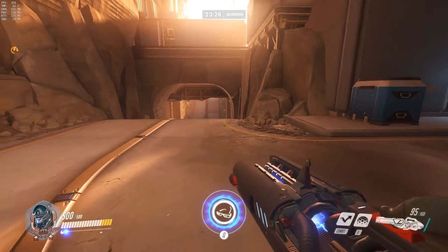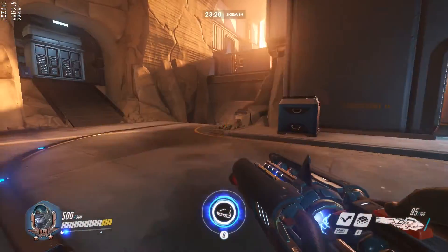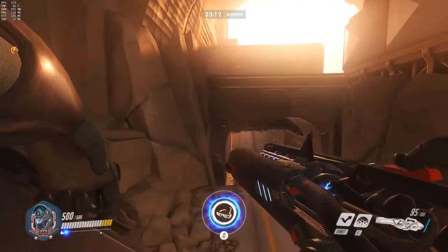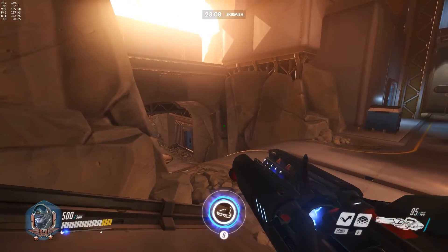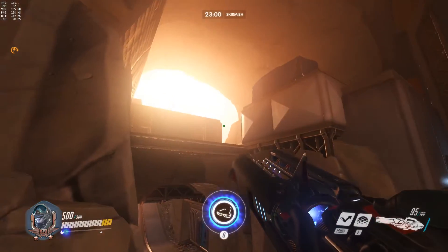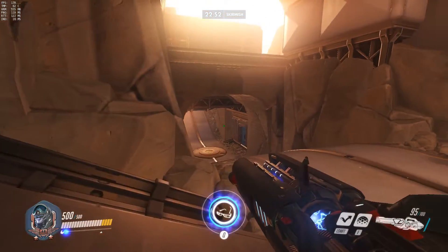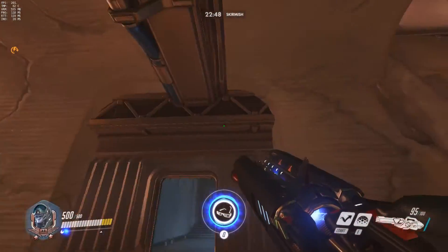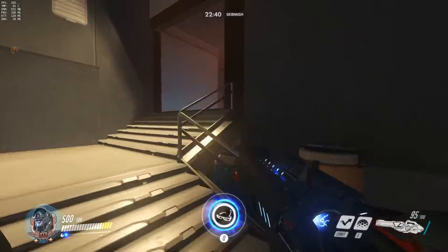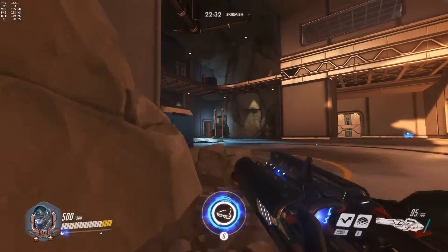One thing to note about this strategy is that should the payload get past this corner here, you will not be able to continue defending from the server room, as obviously you cannot block the payload — the attacking team is probably just going to stand on it and push it to the point. Now whilst this strategy might seem very passive, one thing you can keep an eye out for — particularly if you have Lucio — is how many of the attackers are underneath the arch versus how many are above it on the high ground. If you see two to three people underneath the arch, you can make a team decision to rush those people down and pick them off before the rest of their team can do anything about it. This also works both ways — you can retreat into the server and wrap around onto the ledge in order to get to the high ground players. So that's the server room in a nutshell.